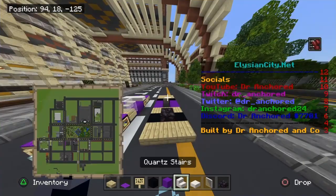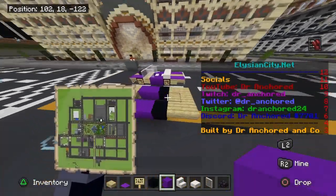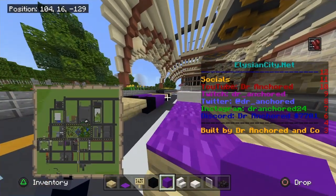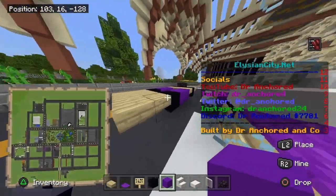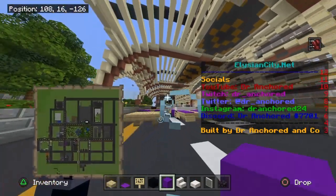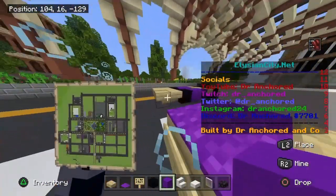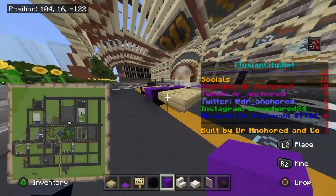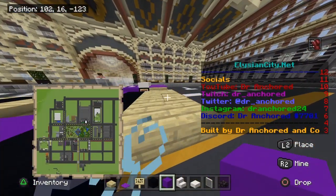First, when building this, you're going to want to lay out the foundational pillar of your build. Make sure your stairs are curved like so in order for it to look correct. Simply curve your stairs, make sure they look like this, and then place a slab in between, following that through on either side.